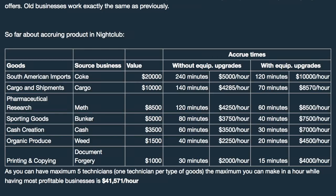With the equipment upgrade, the difference is massive. Cocaine drops to 2 hours, cargo to 70 minutes, meth to 1 hour, bunker to 40 minutes, cash to 30 minutes, weed to 20 minutes, and document forgery to just 15 minutes. Get the equipment upgrade — it is absolutely worth it.